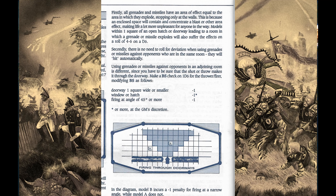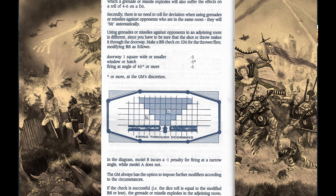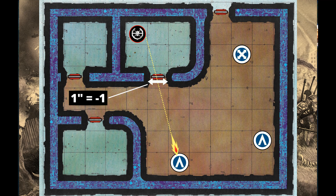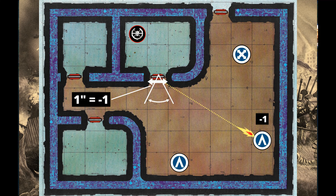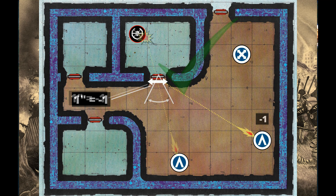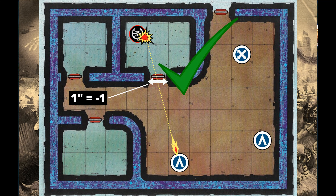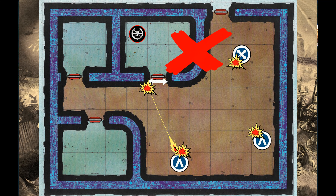Throwing or firing into an adjoining room is less certain as you have to make sure the shot makes its way through the door or opening. This is done as a ballistic skill check on a D6 with a minus one modifier for each of the following: the doorway or opening is one inch or under, through a window or hatch, and firing at an angle of 45 degrees or more. If the roll equals the modified ballistic skill of the grenade or missile, it goes through into the adjoining room; if not, it explodes in the same room as the firer.